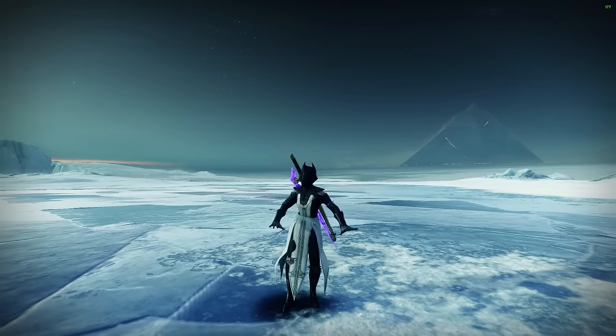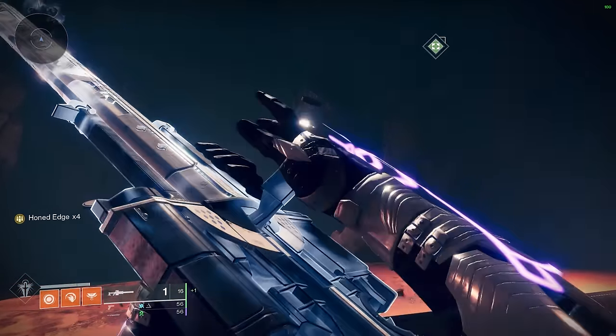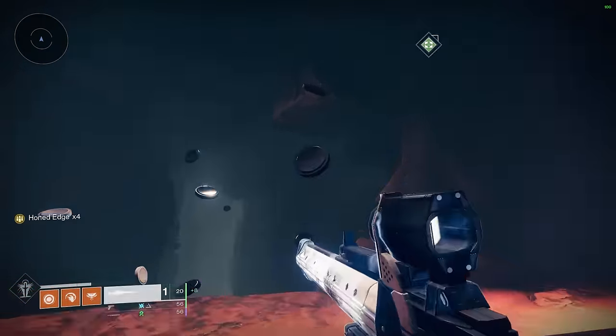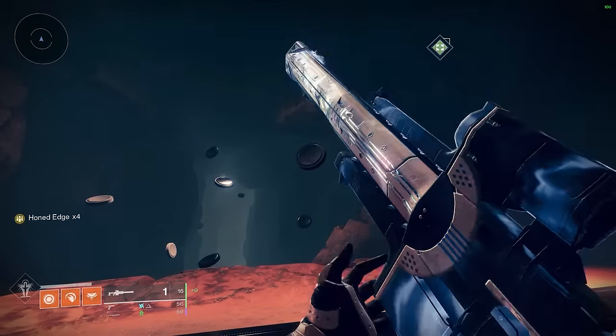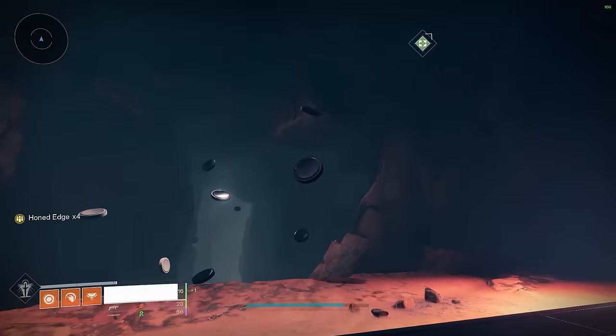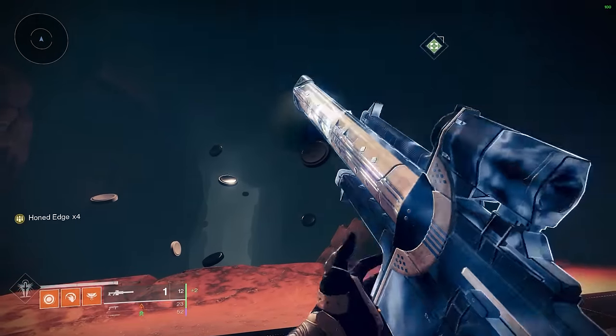So with that out of the way, let's get into the rotation. The sword rework that happened in Season of the Witch made it so swords regenerate their guard energy perfectly in time with shooting and re-honing a shot from Izanagi's Burden. The rotation is performed like so: shoot four times honed Izzy, re-hone it, swap to Caster Sword and fire the disc, swap back to Izzy and repeat. It's really that simple.